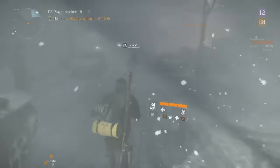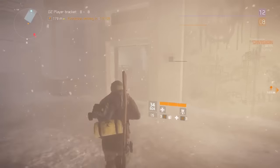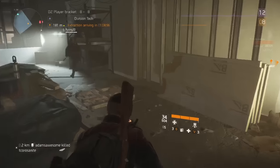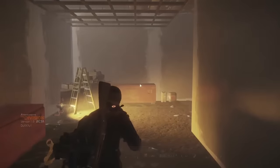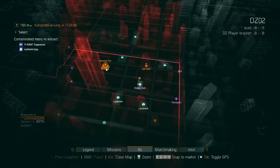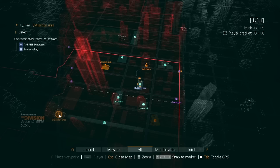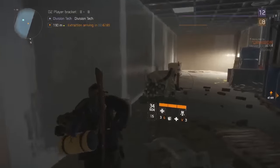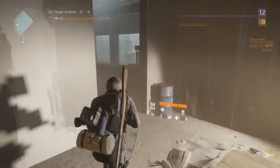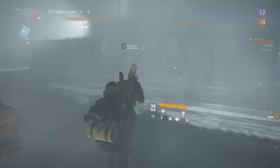That little yellow pack underneath my backpack is dark zone items. When you're in the dark zone and you find items, you cannot equip them — you have to extract them. Extraction points are marked on the map. Once you get to one, hold down F and it will shoot a flare in the air. The danger is that players who want to go rogue hang around those areas waiting for someone to call in an extraction.